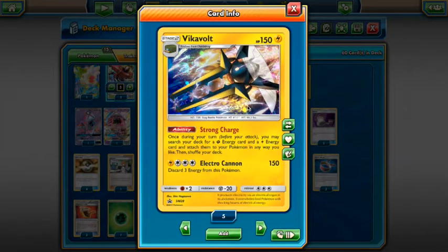Vikavolt is a Stage 2, so we do have the inconsistencies of a Stage 2 deck — we're playing Rare Candies and Skyla and that sort of stuff. It has 150 HP, Lightning type, with the ability Strong Charge: once per turn you may search your deck for a Grass and a Lightning energy and attach them to your Pokémon any way you like. The game plan is very simple: turn one you get Tapu Bulu GX, hopefully Lele for a Brigette, get two Grubbins and another Bulu. Next turn you attach your Grass Energy to Bulu, Rare Candy up a Vikavolt, attach Grass and Lightning to the Bulu.